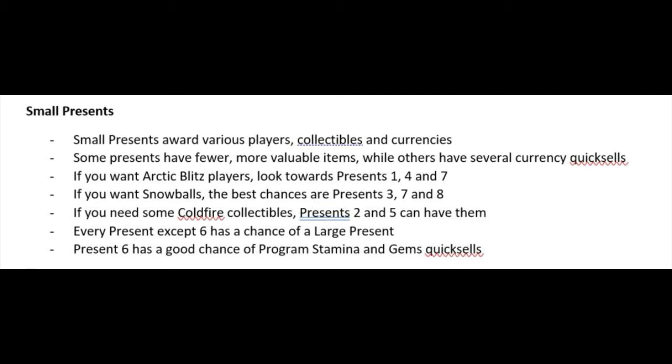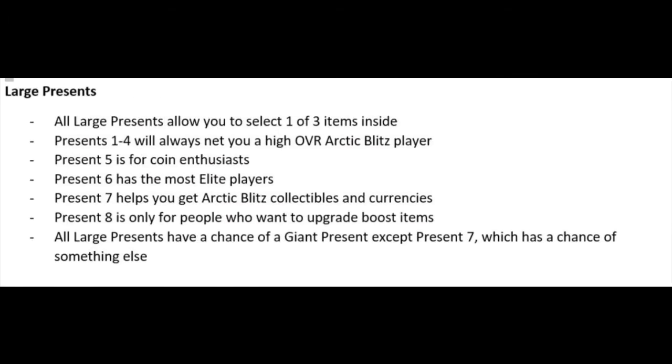Every present except six has a chance at a large present, which is really insane. Present number six has a good chance at promo stamina, gems, and quick sales — you can pull promo stamina and gems out of it, which is really insane. Overall, the small presents are going to be really lit and I cannot wait to open them.